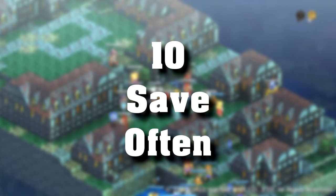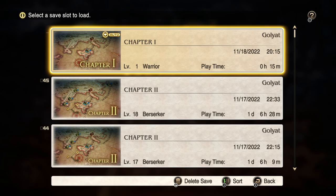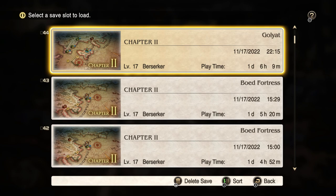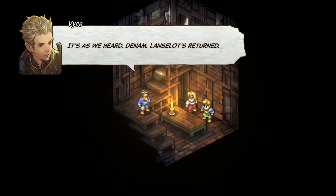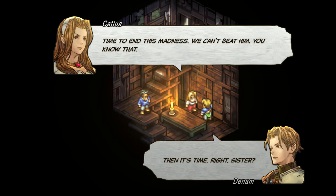Finally, number 10: save often. Please, save often, and make new saves every time you do. You're going to want to come back once you're done with your first playthrough and make different choices, and having many saves to choose from will make things much easier. I usually save after every battle and after every story cutscene, and each time I make a new save. That does it for my 10 tips for people who are new to Tactics Ogre. I hope this helped and has you ready to take on this fantastic tactical RPG. Let me know in the comments if you'd like to see more intermediate tips, and if you're already playing, let me know what you think of the game. Until next time, this is Lex, signing off.